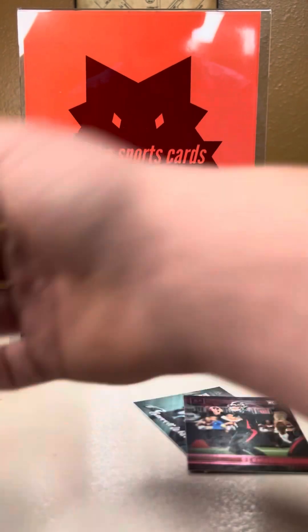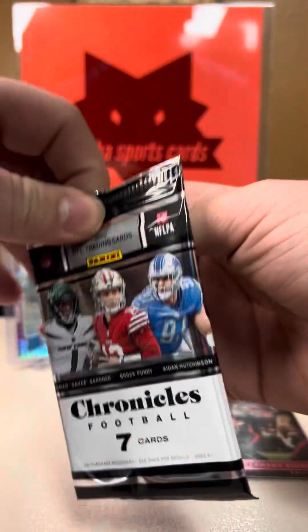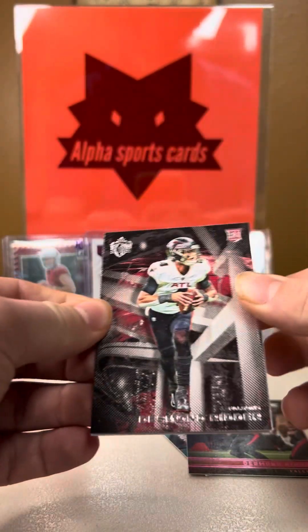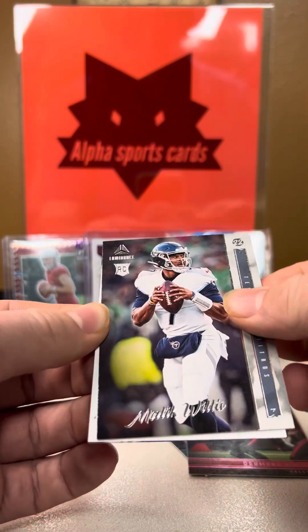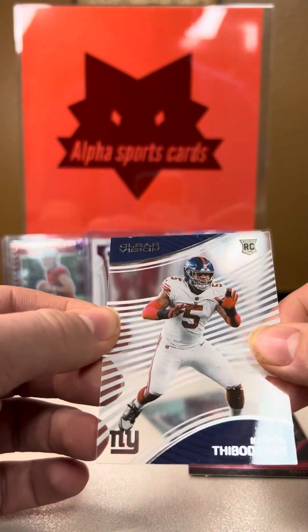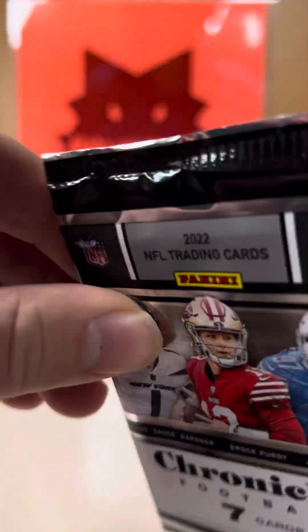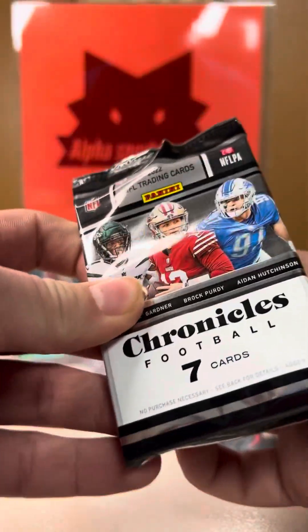So we're going to do that one last — that one feels a little thick. This one feels a little thinner. Desmond Ritter, Malik Willis, Baker Mayfield. And then KV on Thibodeau — I actually do know that one. This one feels a little thicker. I don't think you can pull jersey cards, but it does feel a little thicker.